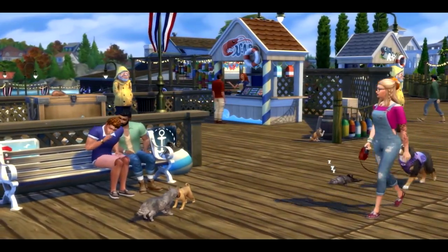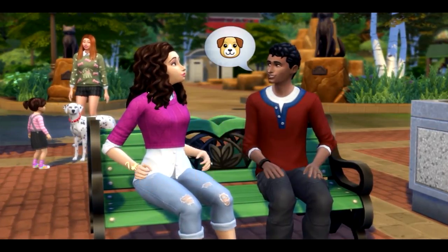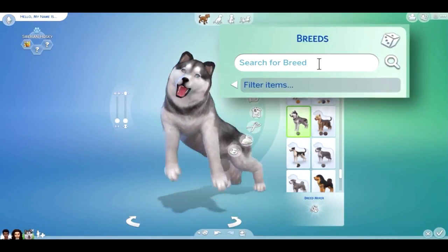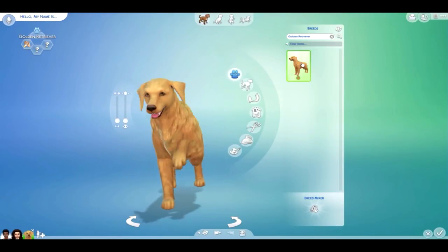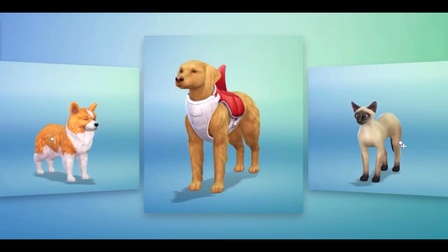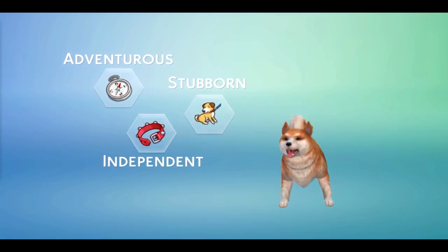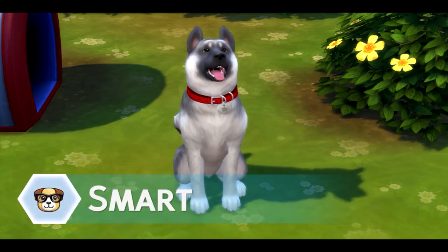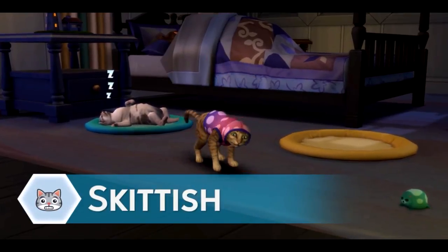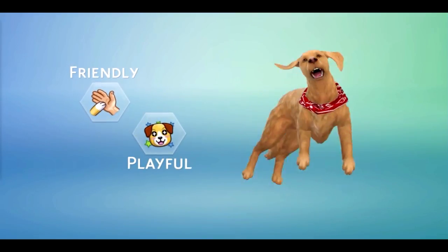Welcome to Brindleton Bay, the new pet-friendly world in Cats and Dogs. Meet Jay and Kira — these newlyweds are ready for their first furry companion. Let's dive into Create a Pet. Start by choosing a cat or dog — small dog, big dog — and a quick search: golden retriever. You can choose a tail, change their coats, patterns, fur length, and more. For the first time ever, you can dress up your pets in the height of fashion and tasteful accessories. Just like in real life, cats and dogs are so much more than their pedigree — giving them traits lets you choose how they will behave.